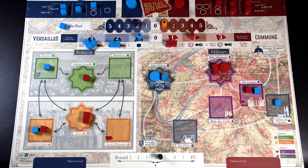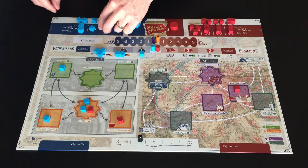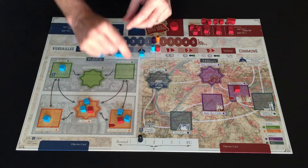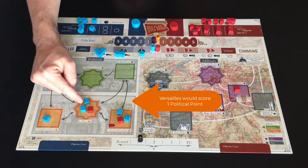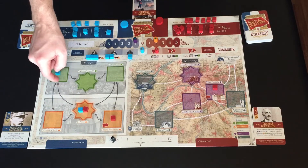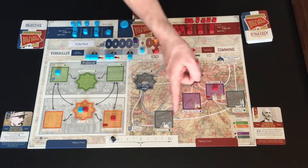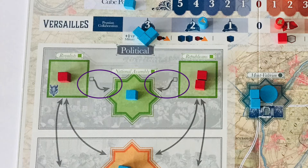The main map of the board depicts the political realm on the left, which includes institutional and public opinion spaces, and on the right is the military realm with Paris and Fort spaces. Players place and remove cubes from these spaces to gain control of all spaces in groups of three to score points. Control is defined as at least one more cube than your opponent. Lines between spaces depict adjacency, indicating where you can take particular actions. In the political spaces, arrows going into the National Assembly space mean other spaces are adjacent to it, but it's not adjacent to the others.